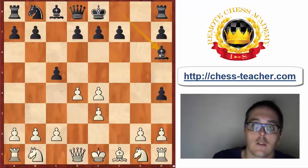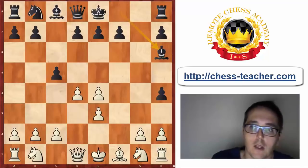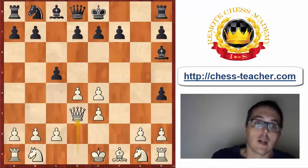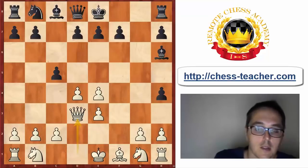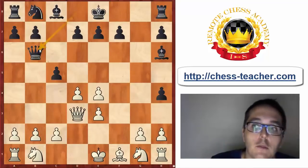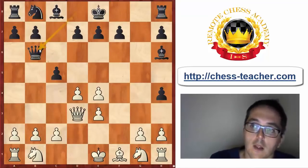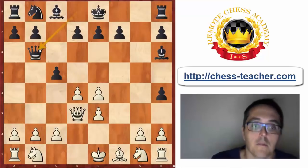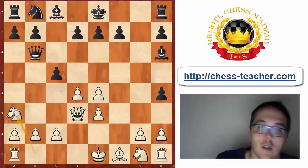After Bh6, the pawn on e3 is under attack. White has played for example Kf2 here, but I am more of a fan of the move Qd3. Now, if Black tries to play energetically — which I usually hope — he or she plays Qb6, targeting the pawn on b2. White could simply defend the pawn or push to b3, but it's much stronger to fight for the initiative with the move Na3.